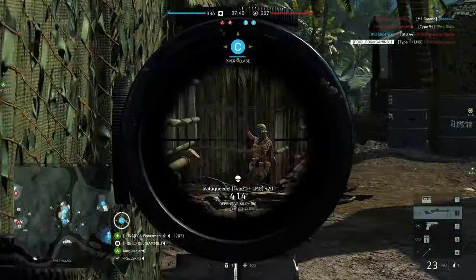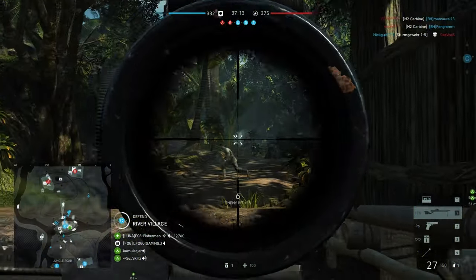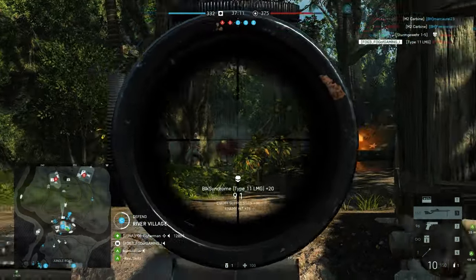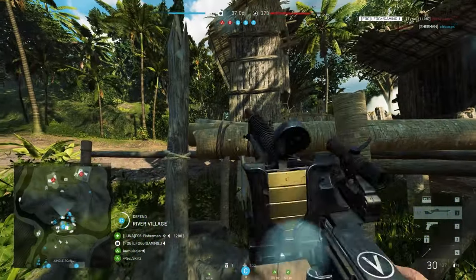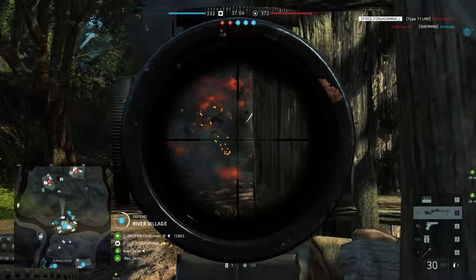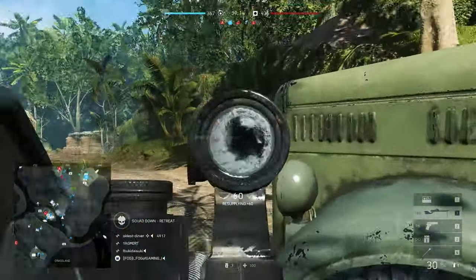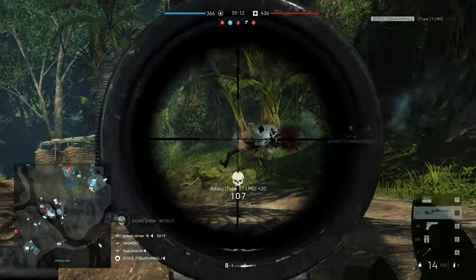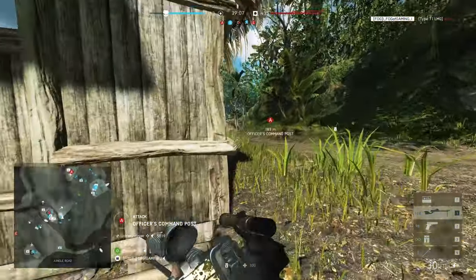The Type 11 can cater to multiple playstyles, but its specialization options allow it to shine brightest as a mid-range light machine gun. While it's similar to the Type 97 in stats and specializations, its faster bullet speed and larger magazine give it a slight edge in mid-range firefights. Top Up is a great new specialization that we will hopefully see more of in the future. This was Fog of Gaming — thanks for watching and I will see you on the battlefield!